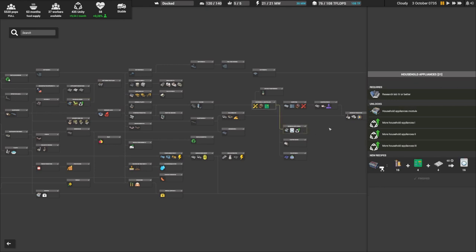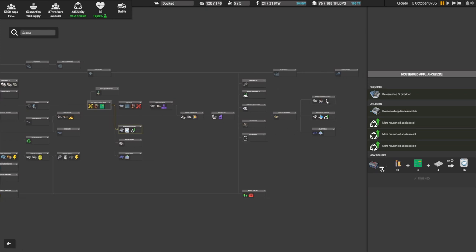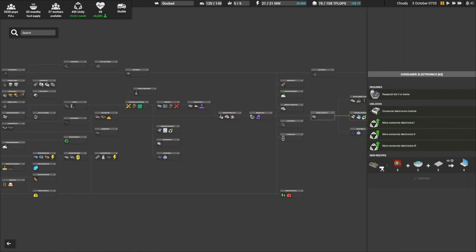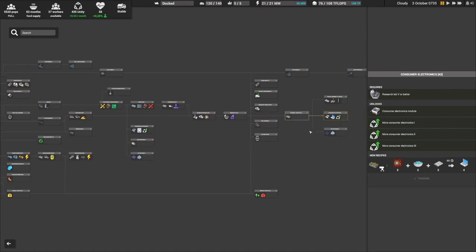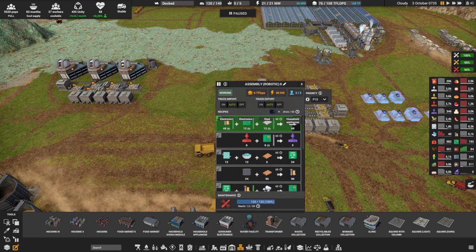Then we need to move even further to get into household appliances, and lastly, pretty much right at the end — you can see the rocket is over here — consumer electronics are just below it. To make household goods you'll need glass; for household appliances you'll need steel and electronics level 2; and for consumer electronics — computers and TVs — you'll need electronics level 3.